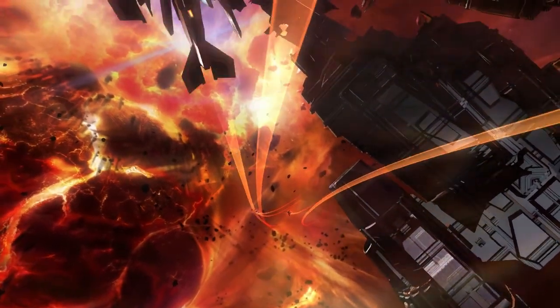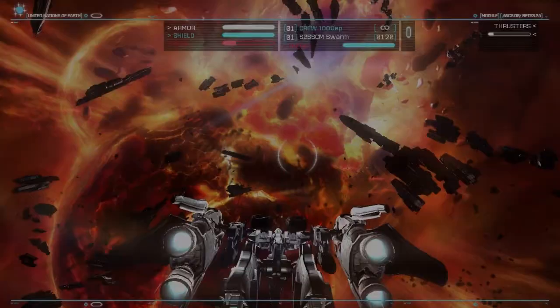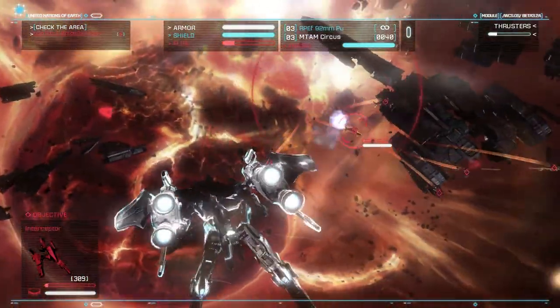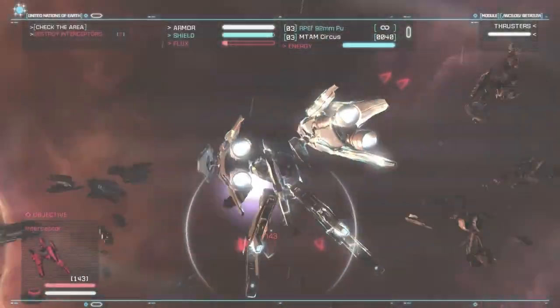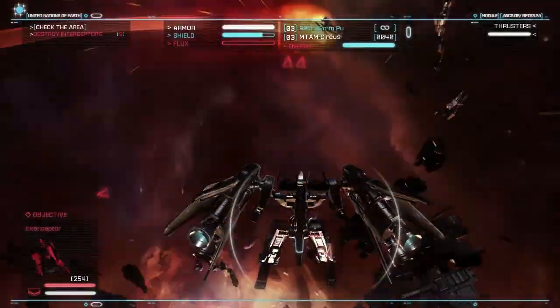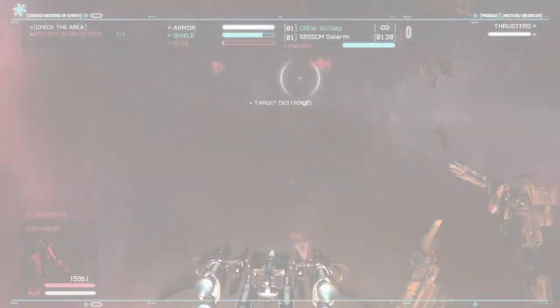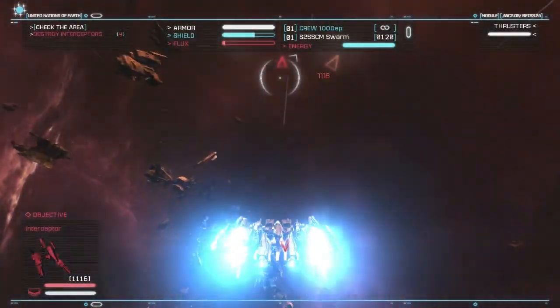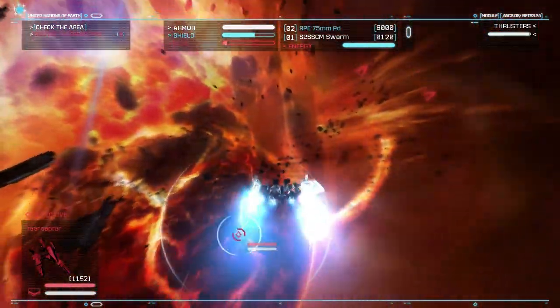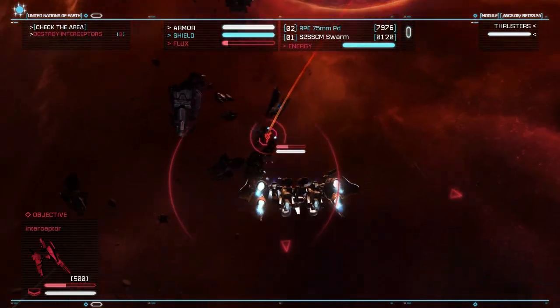Unique to the Strikesuit is that Flux Mesa, which governs how often I can go into Strikesuit mode, like so. And this is the mode that kills things very quickly. But normally at this point in the game you don't have access to the Strikesuit, and you would definitely be killing enemies like this without it.